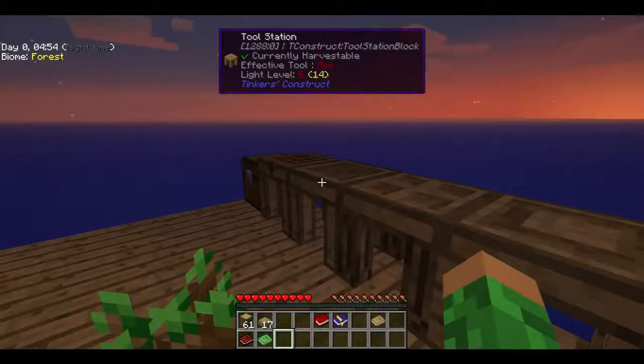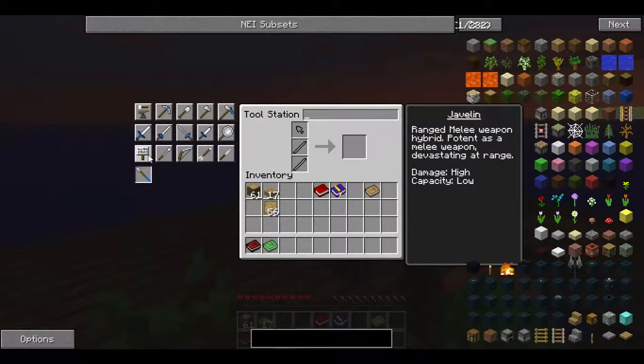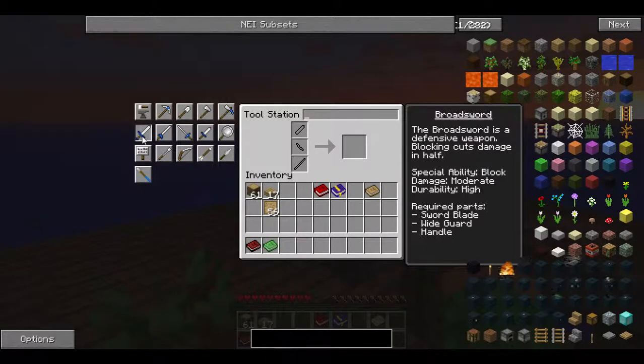Anyway, I've got to choose which thing I want to make. I can make a throwing knife, I can make a bow and arrow, I can make a javelin, I can make a battle sign. I think what I'm going to choose to go for is the broadsword — moderate damage and high durability.